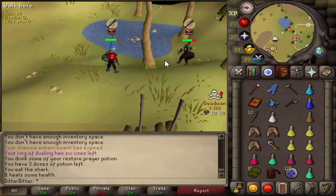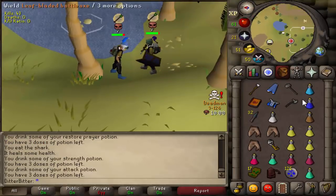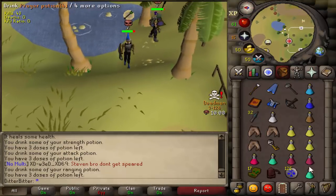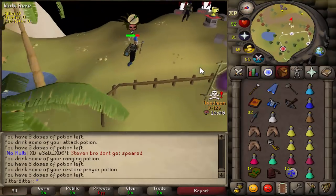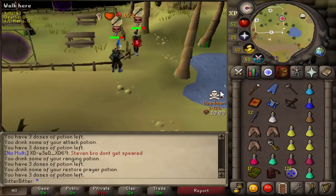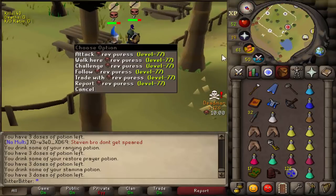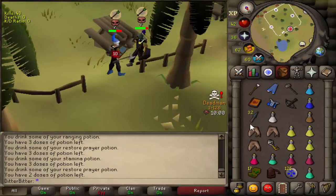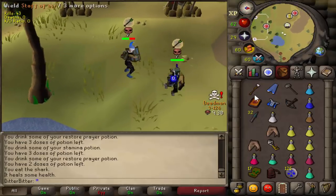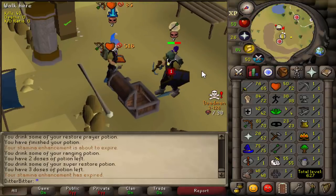I found a rag ranger at Clan Wars bank but I'm down to take the fight. He's got a mithril kite shield and an Addy full helm - he's literally the definition of a rag ranger. He's luring me to a rot statue. I'm just going to keep hitting him with the leaf blade battle axe. He has 77 attack so he could definitely have a godsword or something up his sleeve.